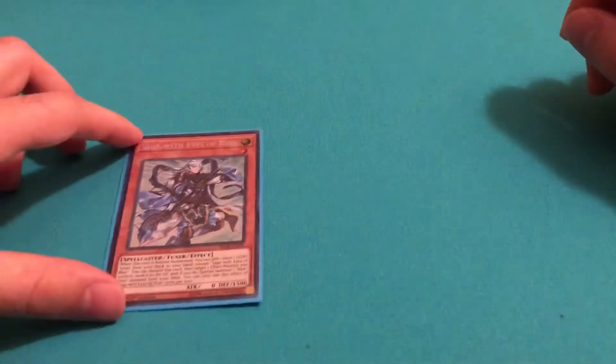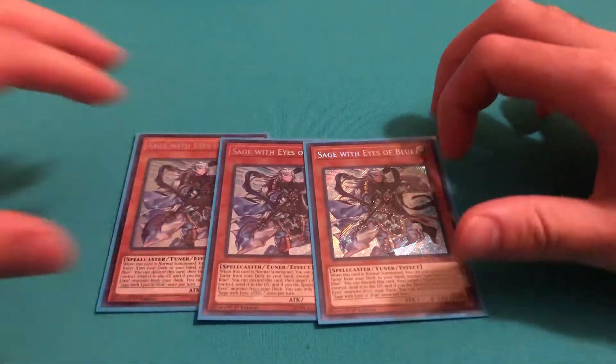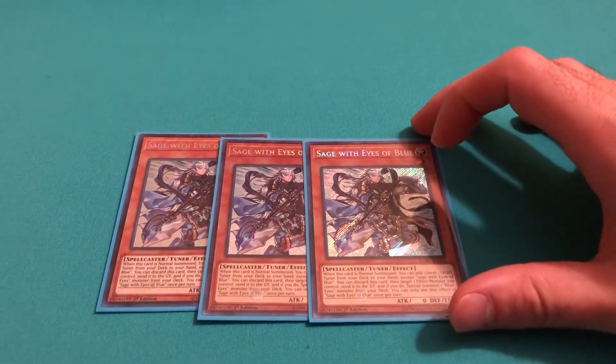Next, for the Tuners, I play three Sage with Eyes of Blue. This is probably the best Tuner in the deck. I love its destruction effect from the hand — that way you can summon a Blue Eyes from your deck.